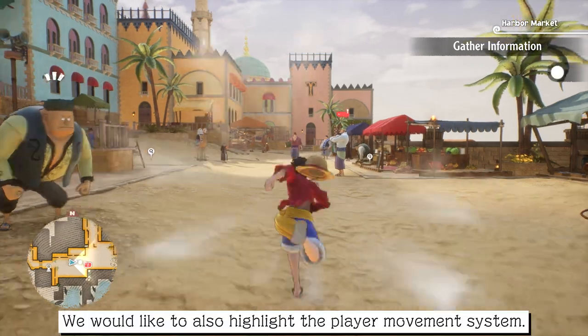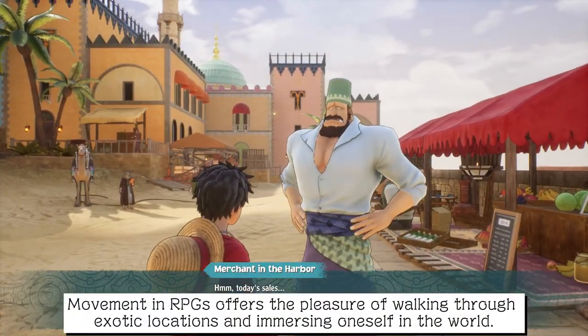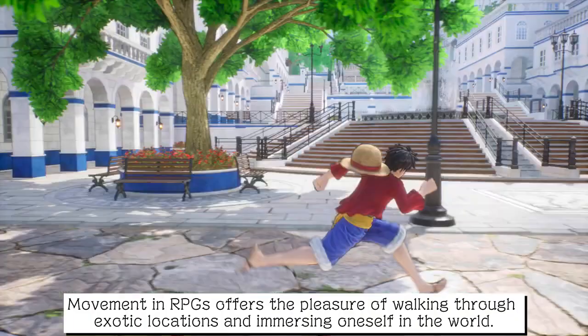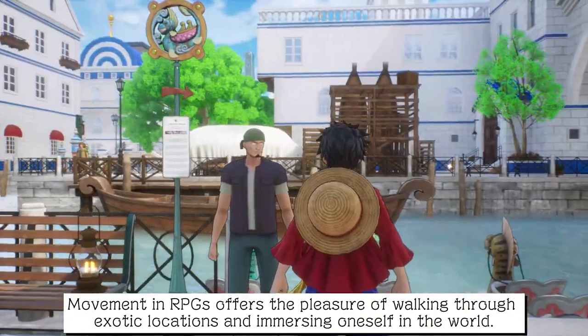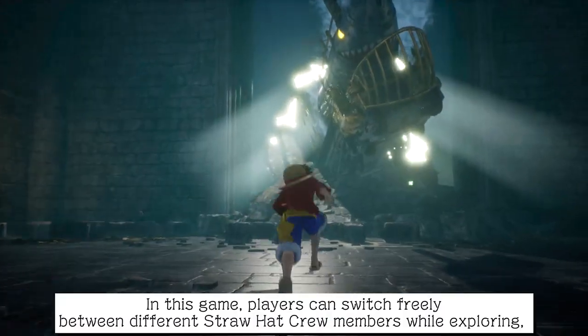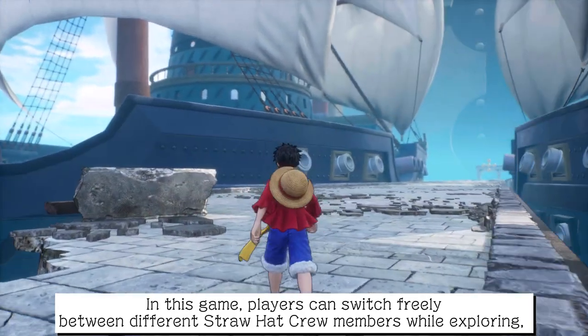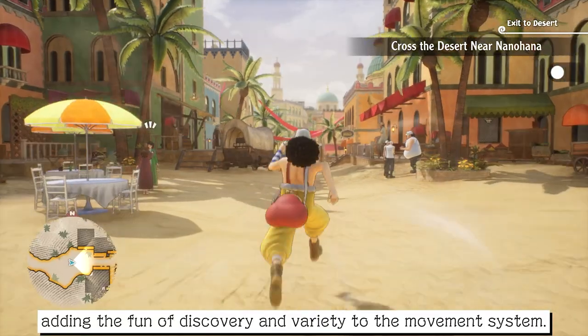We would also like to highlight the player movement system. Movement in RPGs offers the pleasure of walking through exotic locations and immersing oneself in the world. In this game, players can switch freely between different Straw Hat crew members while exploring, adding the fun of discovery and variety to the movement system.